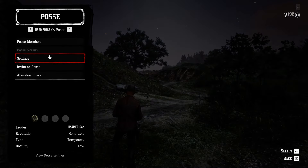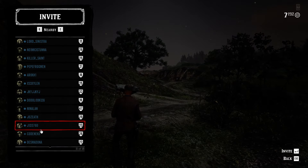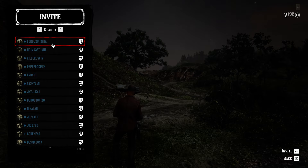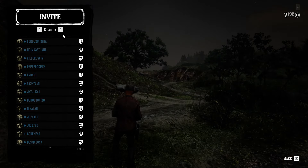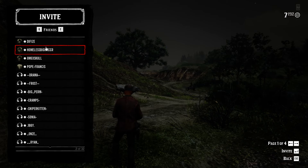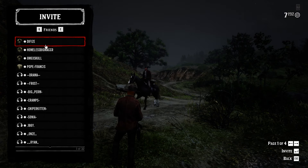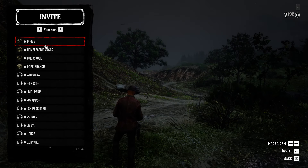If you click on invite to posse, you can choose a name, or press E on the keyboard, and it will show your friends. If you have a friend online you can click on them and that friend will get an invite and be able to join your posse. Once they're in your posse you can play missions and everything together. All right everybody, I will see you all in the next video.